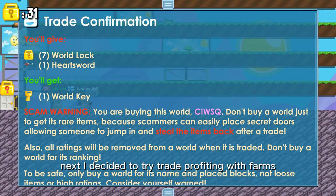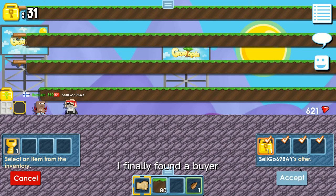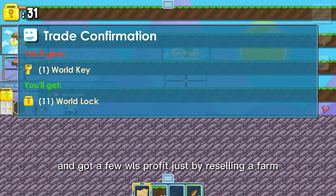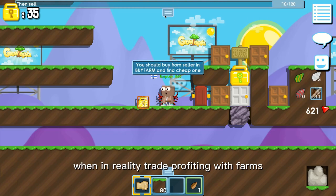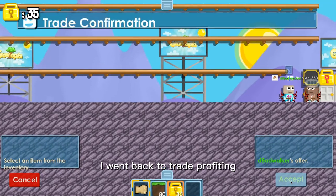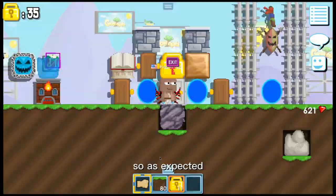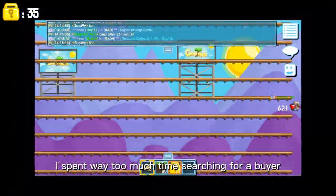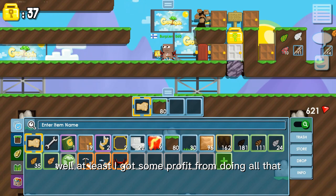Next I decided to try trade profiting with farms — and let me tell you, it's not worth it. It took way too long. I finally found a buyer and got a few world locks profit just by reselling a farm. I kept telling myself practice makes perfect, but in reality trade profiting with farms is never worth the time spent. I had 35 now. So what did I do next? I went back to trade profiting even though I had just noticed how inefficient it is. What is wrong with me? I spent way too much time searching for a buyer, and when I finally found someone I only got 2 world locks profit. It was safe to say I was never doing that again.